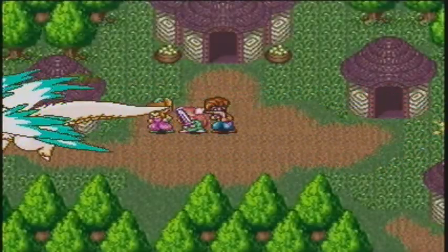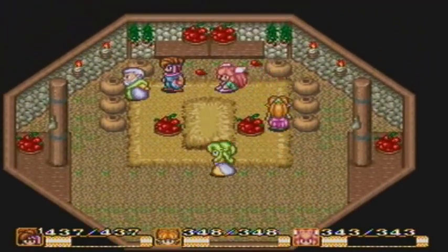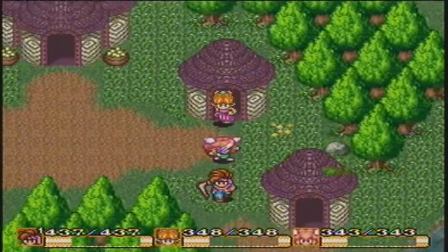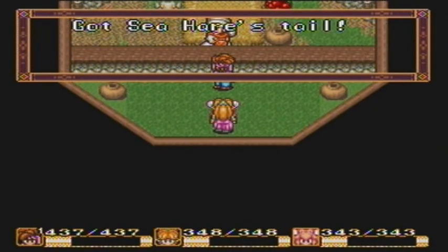Do you want to come to this turtle-shaped island right here? This might not be the area I'm thinking of... no, I think it is. There's an item you need to get — here we go. There's nothing on this island except these sea hare's tails. You actually want one? And you finally get a sea hare's tail.